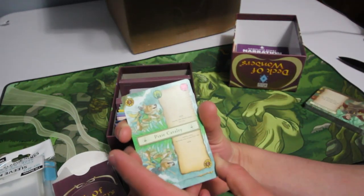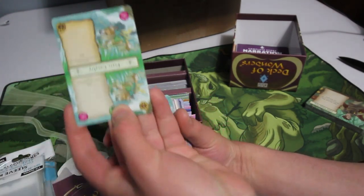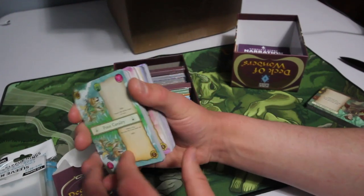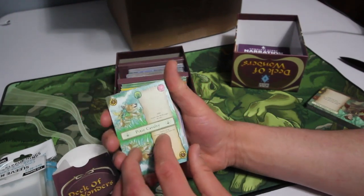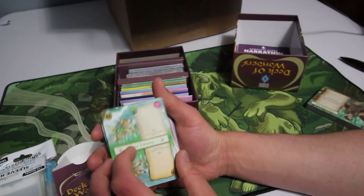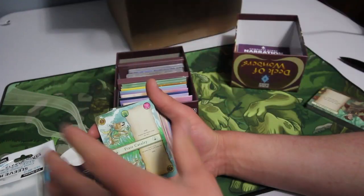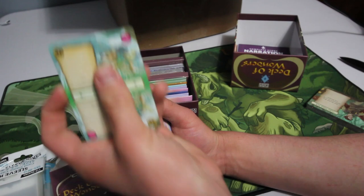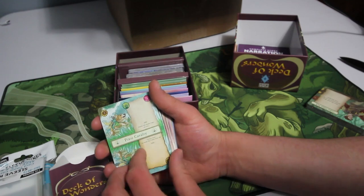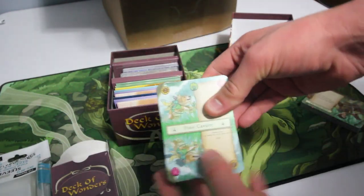We have the Pixie Cavalry, and of course every card has two sides — this is the evil side up top and then the hero side. With Deck of Wonders, you have a common deck of cards you're drawing from. Instead of something like Marvel Champions or Lord of the Rings LCG, where you and your automated opponent draw from separate decks, in this game both sides draw from the same Deck of Wonders. Based on who draws it, you turn the card to the correct side — if the enemy draws it, you play the evil side; if the player draws it, you play the hero side. So you'll have different stats and abilities based on who played it.